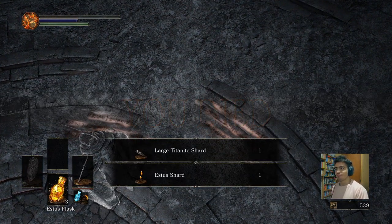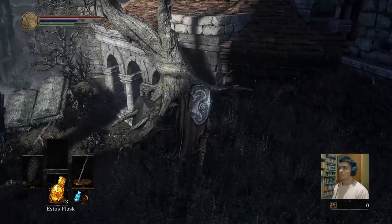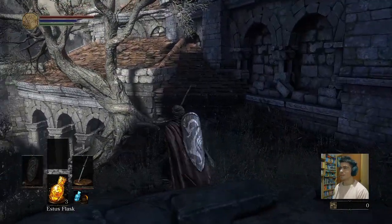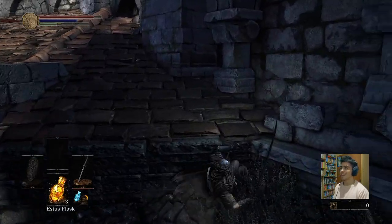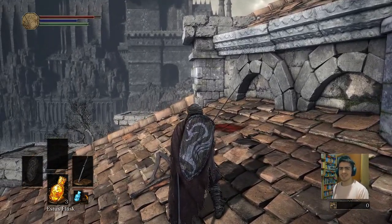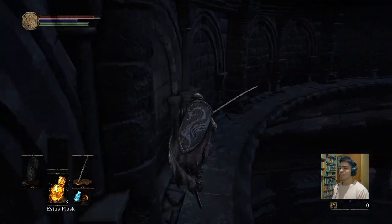Oh, and an Estus shard too — well, that wasn't planned. Let's see if that jump works now — it's not going to work. Yeah, nope, nope, I forgot how I did that. Well, that's the way you do the jump, because that jump was kind of really difficult.